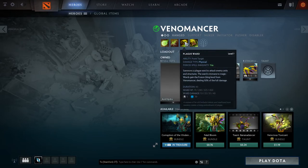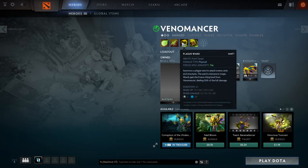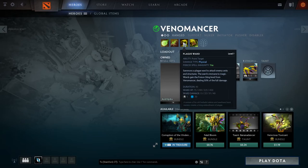His next one — I'd almost say this makes the hero what it is — it's Plague Wards. It summons Plague Wards to attack enemy units and structures. They're immune to magic and gain Poison Sting level from Venomancer, dealing 50% of the full damage. They last 40 seconds. At level 1, their HP is 75, and damage before adding Poison Sting is 13. Depending on what level you have of Poison Sting, it gets applied to the Plague Wards but they deal 50% less damage. They have a 5-second cooldown.